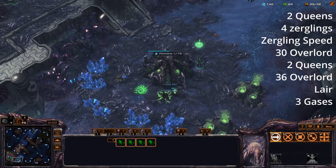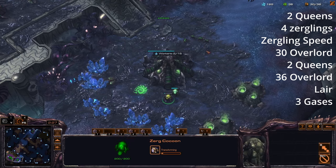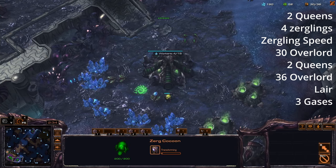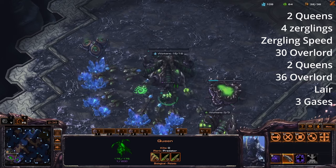An important thing to remember: at 30 supply, build an overlord — you need to build this so you don't get supply blocked. Once our two queens finish we're going to start two more queens.